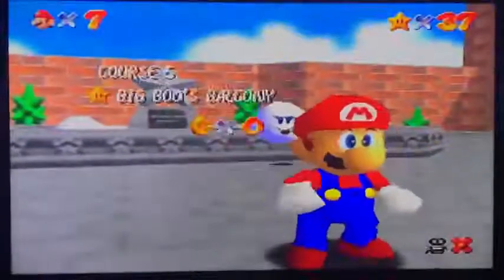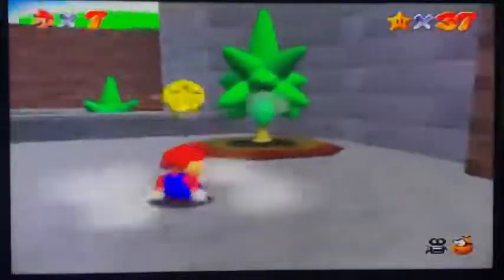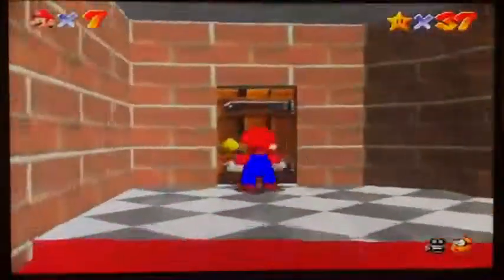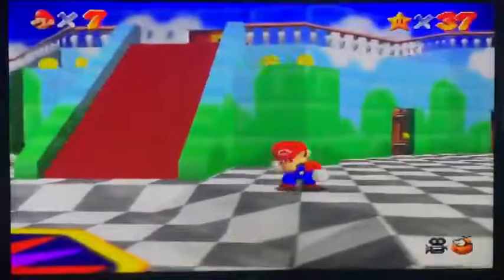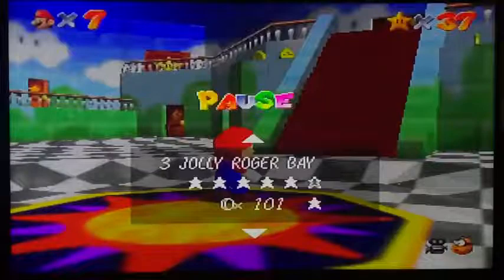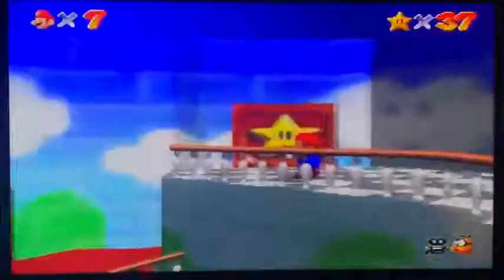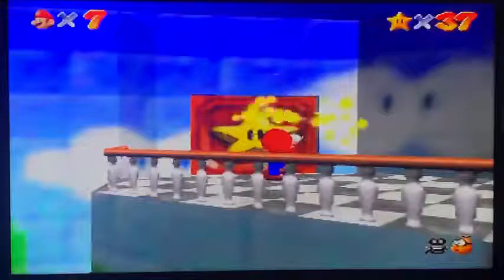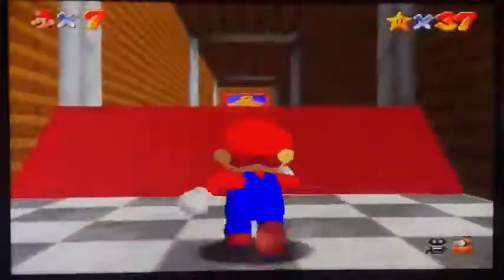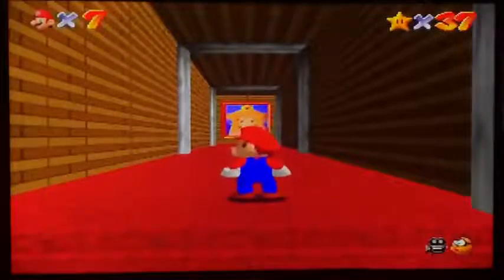So now we are done with Big Boo's Haunt. It is now time to finally face the first Bowser, and we will be doing that in the next video — so the next part will be pretty short. There are three Bowser worlds, so each will have their own video. We've gotten pretty much all of the stars on the first floor, or we need to get the Jolly Roger Bay one once we get the Metal Cap, and the Big Boo's Haunt one once we get the Vanish Cap. In the next part we will be facing the very first Bowser boss. Hope you guys enjoyed this part — stay tuned for the first Bowser fight. See you guys later, bye bye.